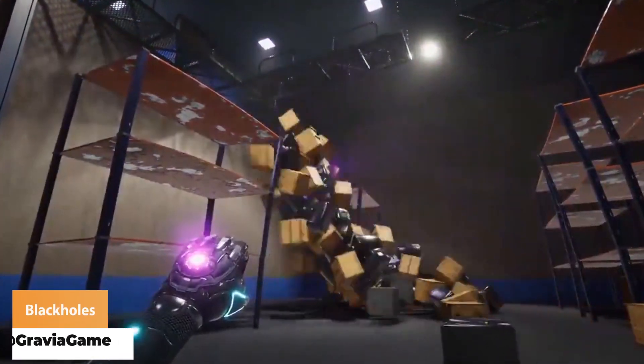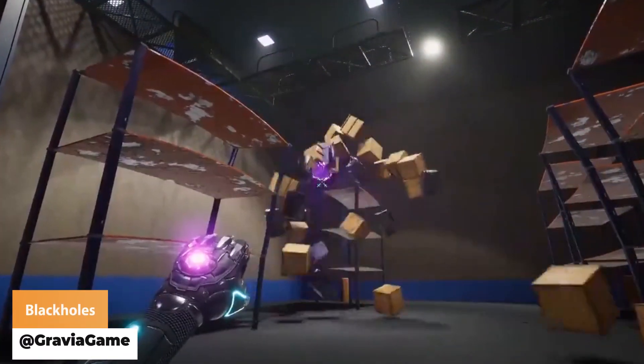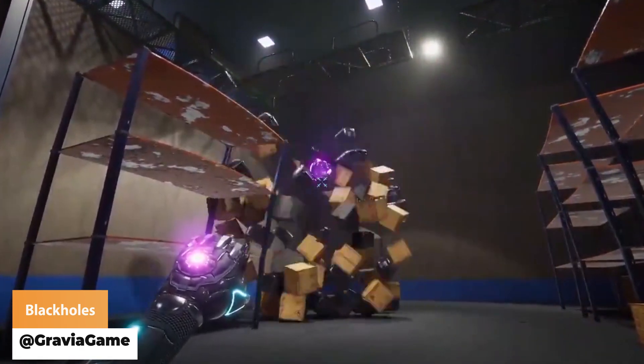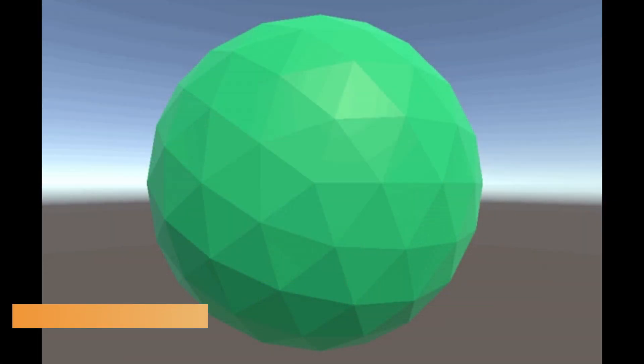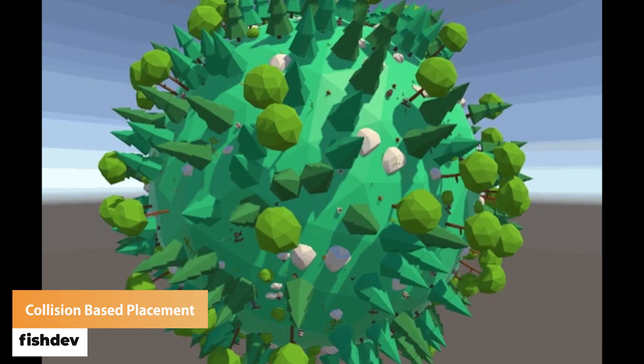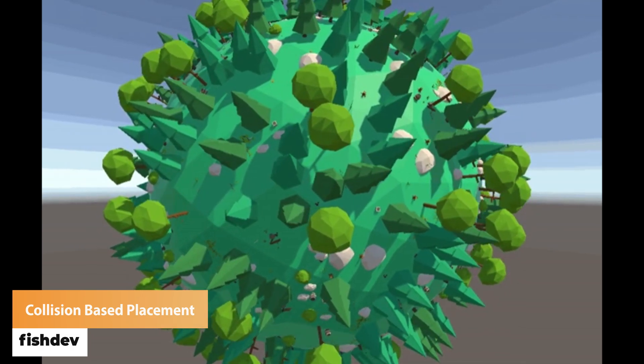Gravia Games has got the ability to create black holes at any time. Phish Dev is uploading a new package to the Unity Asset Store for collision-based object placement, and it's all for free.